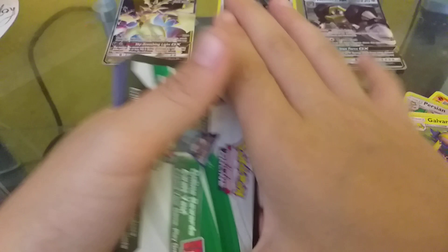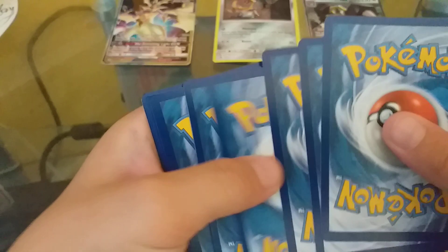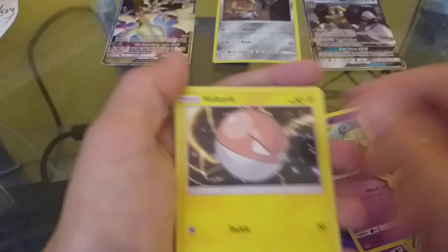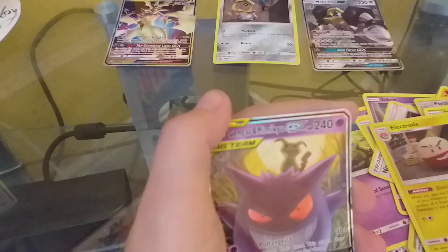Open this one. Another white card - it could be a hollow. I have a code. One, two, three, four. Fire, Cosmome, Dragonair, Ingo and Emmett, Kelfki again, Voltorb again, Weedle, Vullaby, Dratini, Electrode.